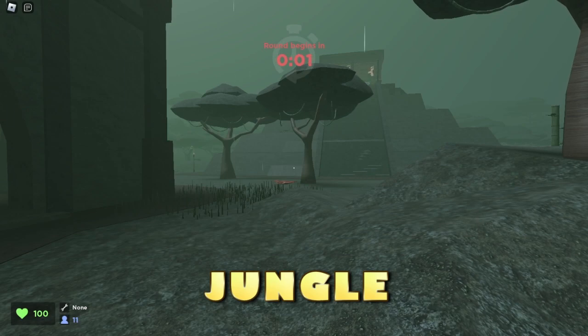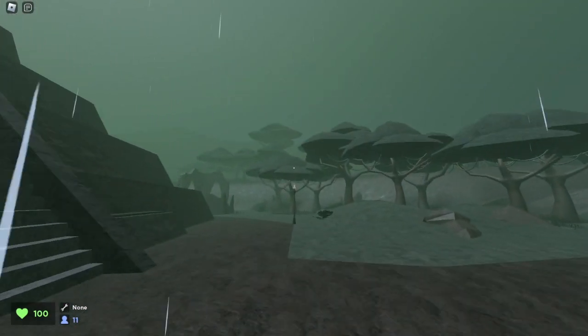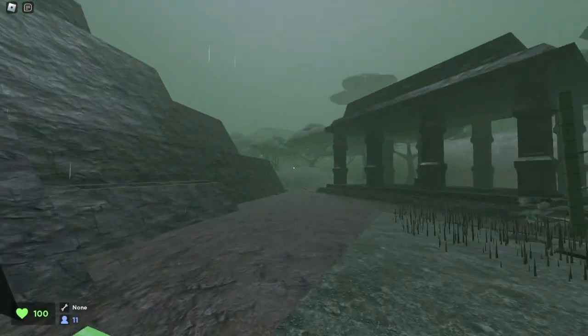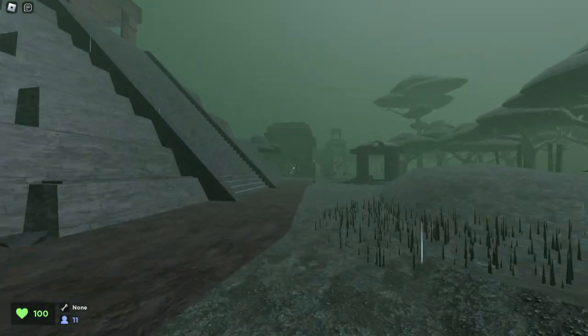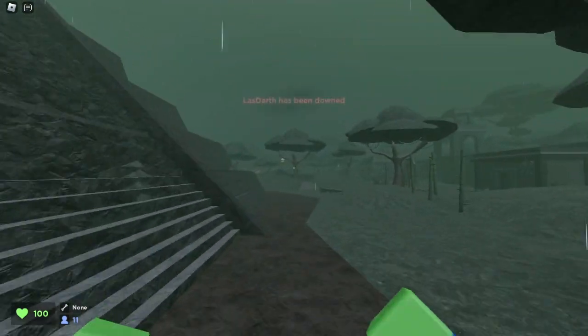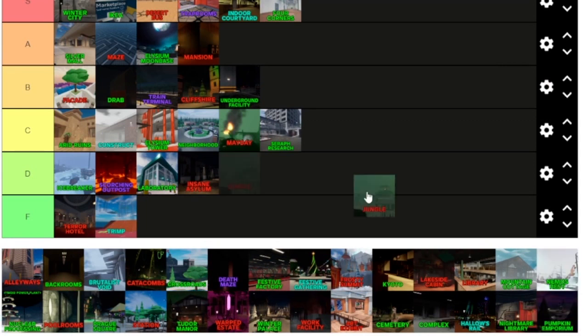Here we are on Jungle. This is another hard map — it's not that bad. This is also a pretty big classic map. It's pretty cool. I think it's a good design and it has a decent amount of space to run around. Ranking Jungle — it's not that bad of a map, I think it's okay. I'll give that one a C.